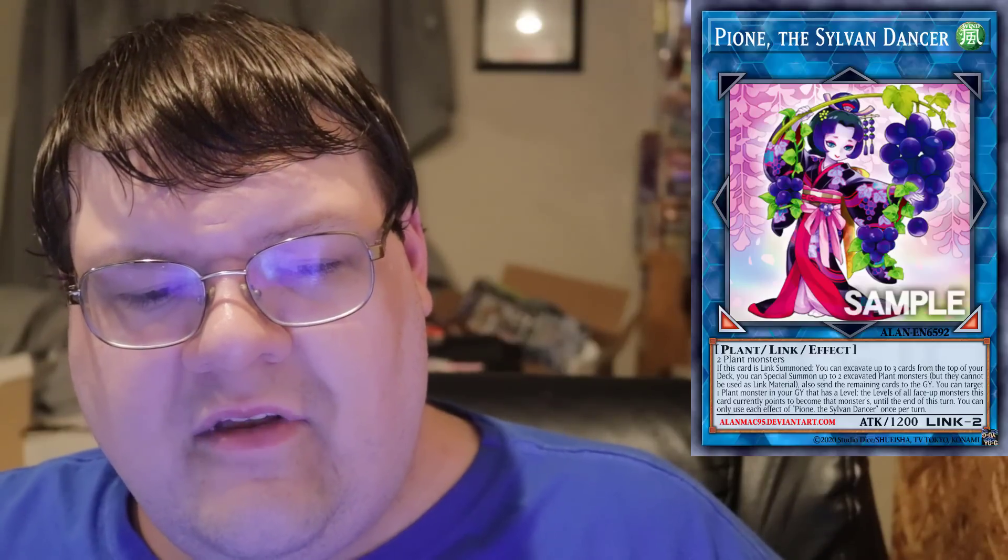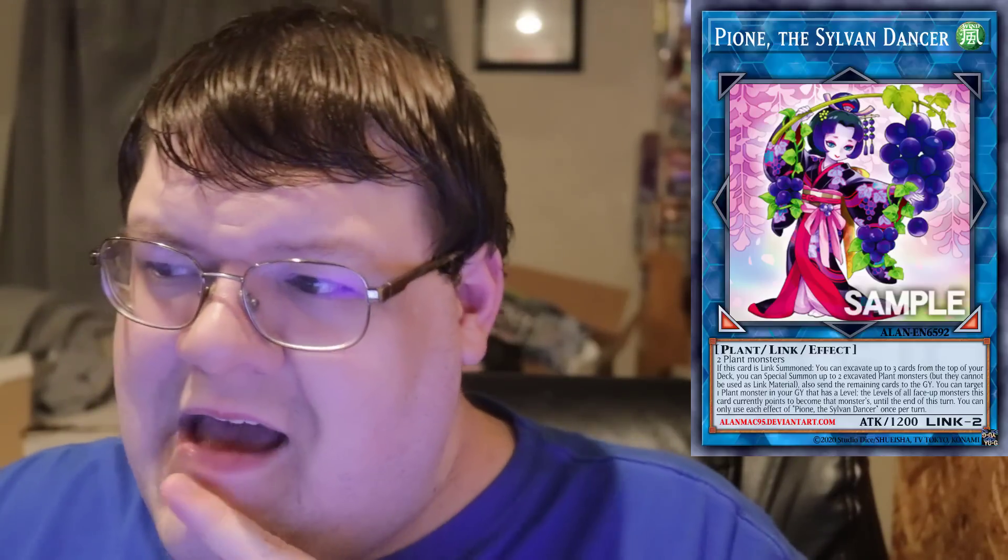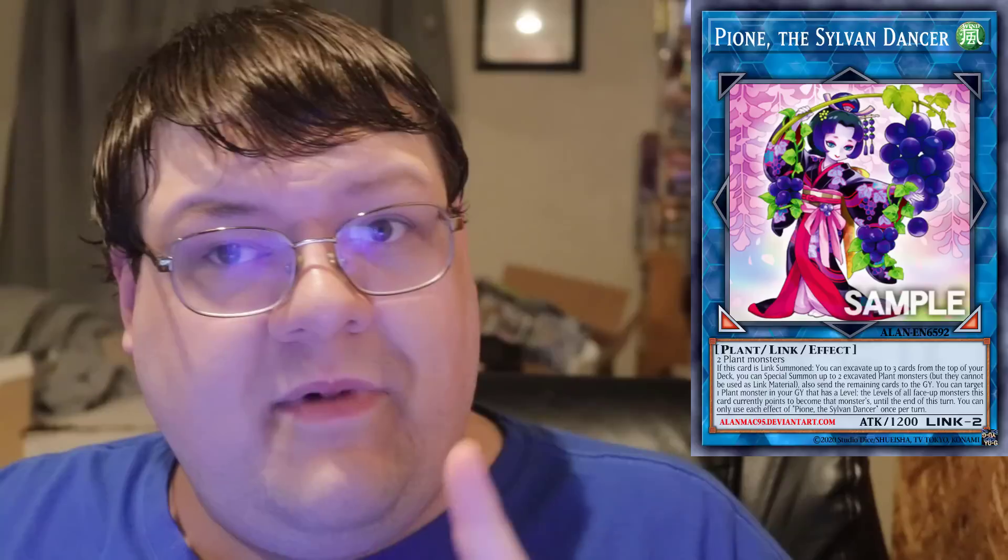On Link Summon, you can choose a number 1, 2, or 3 — excavate that many cards from the top of your deck, Special Summon up to two excavated Plant monsters, but they cannot be used as Link material, and send the remaining cards to the graveyard. You can target one Plant monster in your graveyard that has a level; the level of the monsters this card points to becomes that monster's level until end of turn. I've seen some Sun Avalon shenanigans with this card. Do not underestimate what that plant engine can do — it's definitely still lurking in the depths.